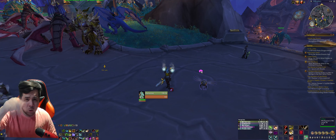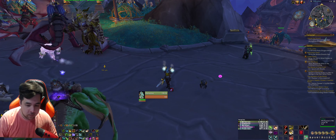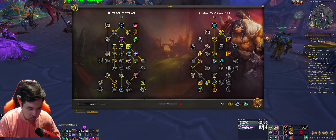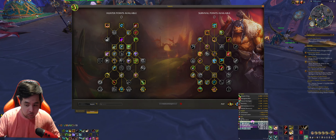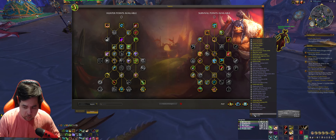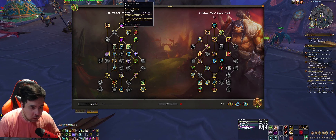Here is my current Mythic+ build — you can change a few things, which I'll mention, but I'll talk about the main points. We're gonna talk about the Hunter tree and the Survival tree, really focusing on what makes this build what it is. If we go to overall data, you can see the breakdown: Serpent Sting is at the top, then Mongoose Bite, Fear of the Eagle, and Butchery. This is from one of the runs I did — that's the overall — but this also covers single target on bosses.